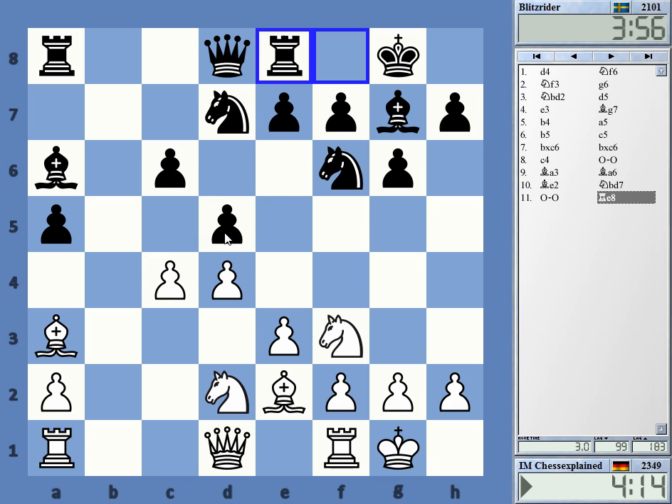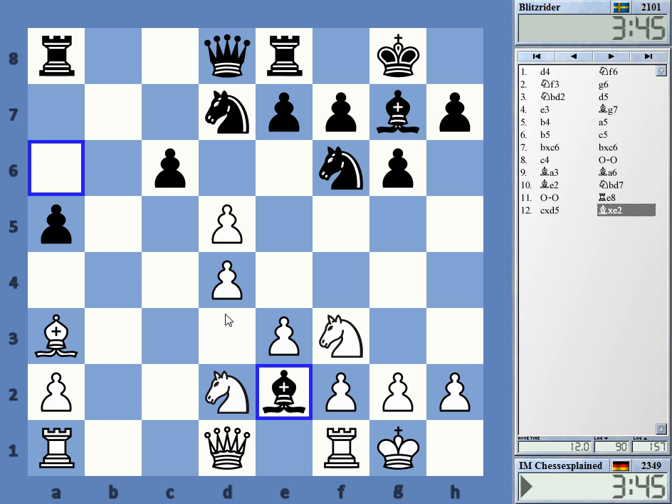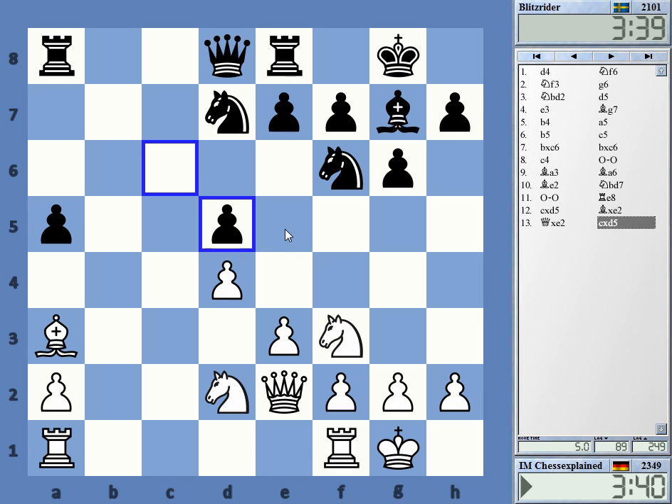cxd5 is a bit lame. I don't really fear e5 very much, but maybe queen a4 then knight b6. cxd5 I guess — knight e5 looks strange. If he goes e5, he will still have an isolated queen pawn at the end.